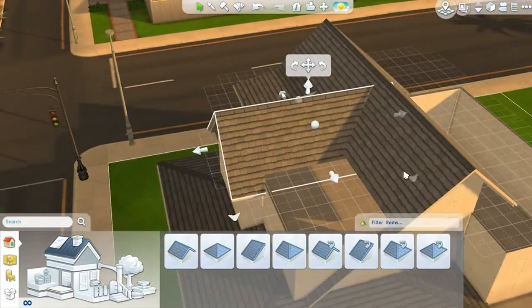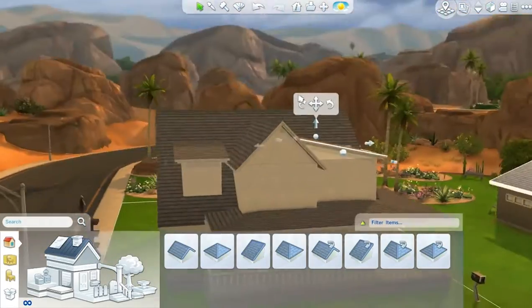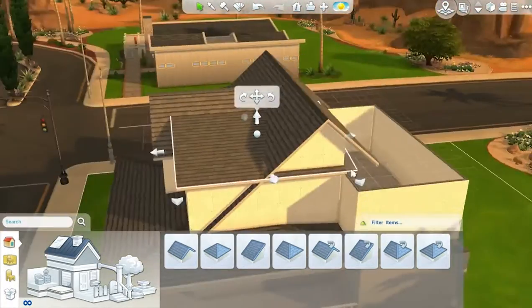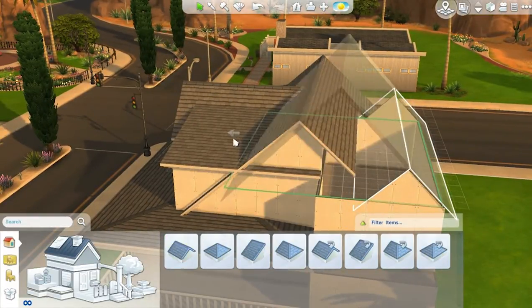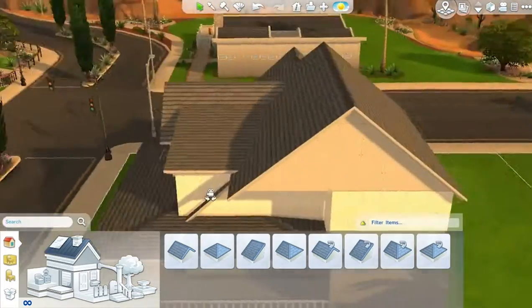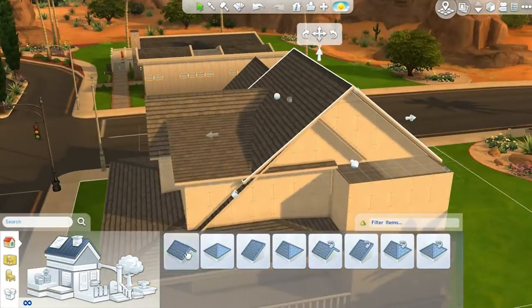This roofing got in my way way too much and for some reason I could not wallpaper half of these walls. Come on EA, I want to wallpaper my walls - if I was living in a house and the walls were nice on some sides but random outside painting on others I would take the house back. I'm still trying to do the roofing but I think I nail it at some point.